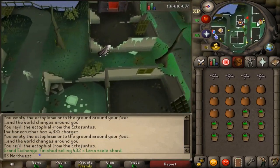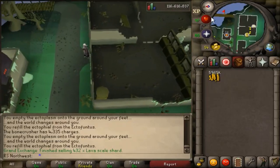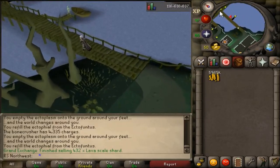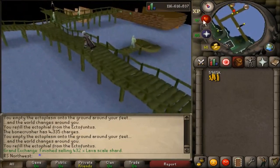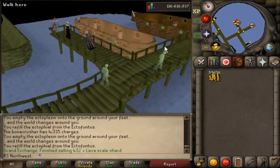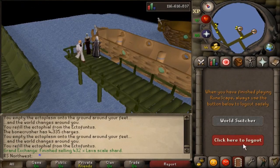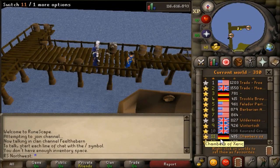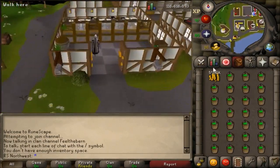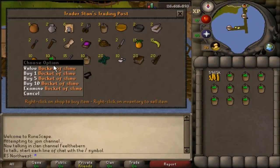Now if you need more charges than this, I'll show you my next favorite method to get them. You probably remember during the Ghosts Ahoy quest having to go beneath the Ectofuntus building and run all the way down those annoying stairs to fill up buckets with slime. Well you don't have to do that anymore. Instead you can buy buckets of slime from the charter crew members in Catherby or Port Phasmatys for 2gp each. I just like to buy the 10 they offer, world hop, buy more, then bank. This is a lot faster than filling buckets using the pool of slime.